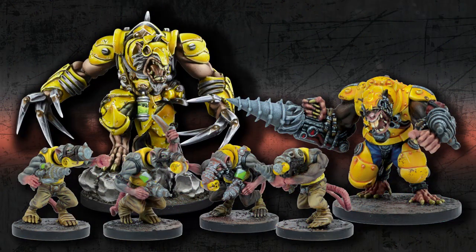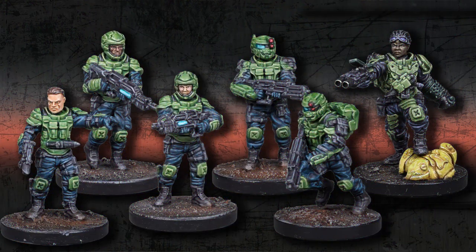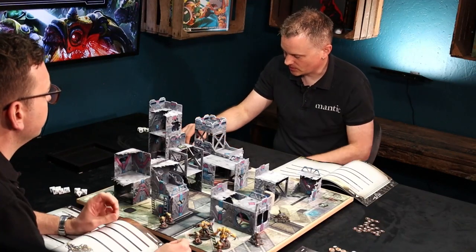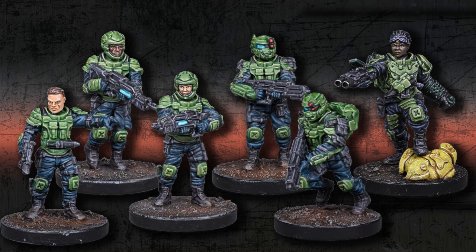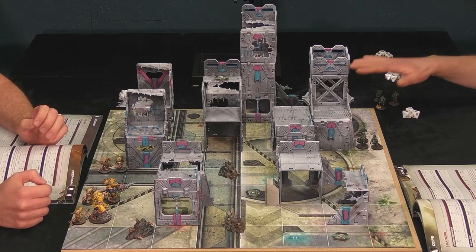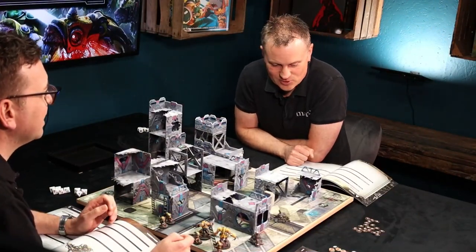My leader is the pack leader. I've also got two stalkers, two crawlers, and a nightmare. Matt has three normal corporation GCPS troopers on the board. Off board at the moment he has his Ranger Lieutenant, Therese Washington, and two of her Rangers. They're off the board because they've got aerial deployment — they can drop down pretty much wherever he wants with some restrictions.